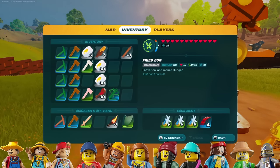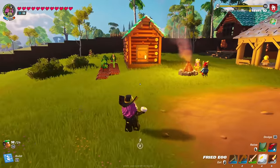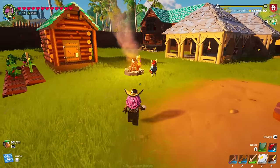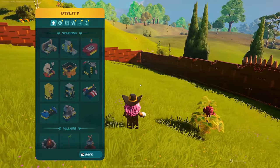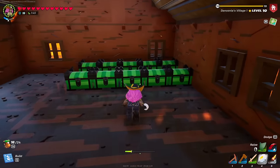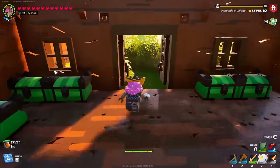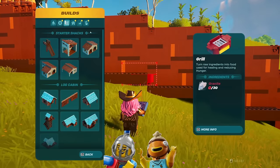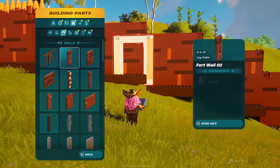Uncommon villagers are slightly more difficult to come across. To get them you either need to do exploring or upgrade your village. Upgrading is simple — just keep building within your village limits and you'll level up quite quickly. For uncommon villagers in any biome, Fish Stick and Lion Brand can visit you in any biome but can also be found by exploring and recruiting them in your Lego Fortnite world.